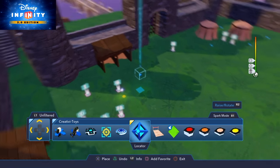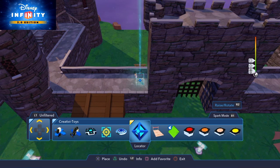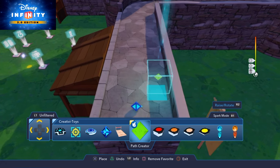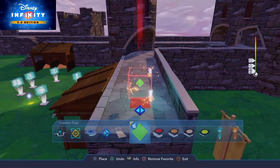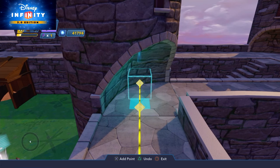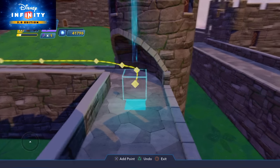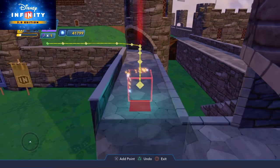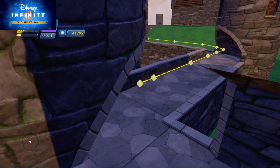I also need a locator and a path tool. I want my guard to appear here on top of the battlements — that's where he's going to spawn. Then I've got to set the path I want the guard to walk, so when he appears he joins this path and walks along the battlements. I just unlocked these castle parts within the toy box.